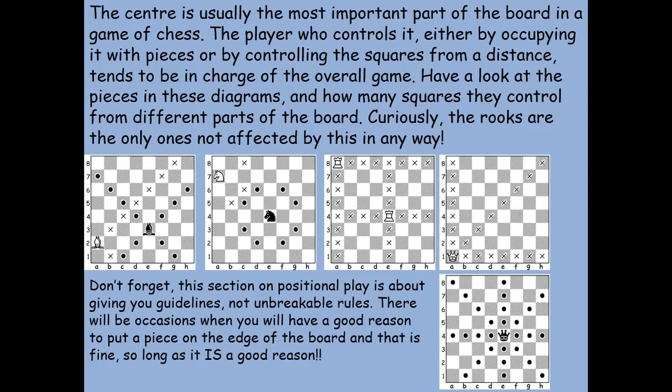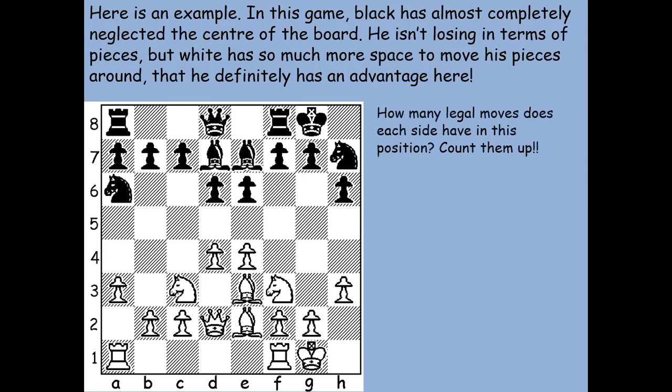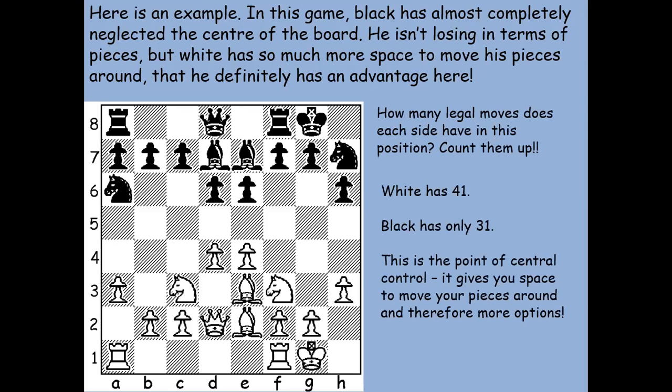Bear in mind these are guidelines, not unbreakable rules — but control of the center is usually pretty handy. Looking at this position, both sides have played the opening, but you can see that black has largely neglected the center. He's not losing in terms of pieces and the game isn't lost yet, but white has much more space to move around. White is definitely in control of the center, particularly with the two knights, the dark-square bishop, and the two pawns on d4 and e4. The black knights are totally disengaged from the action. Counting legal moves: white has 41, black has 31.